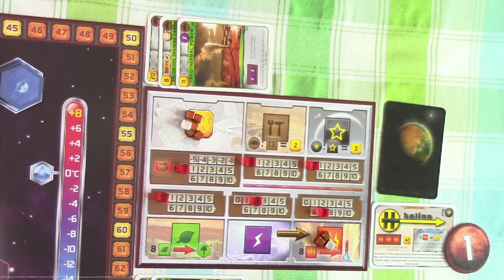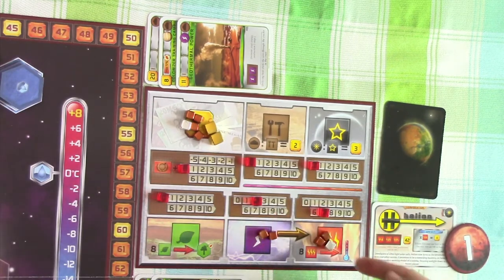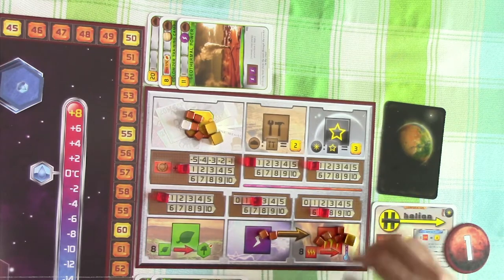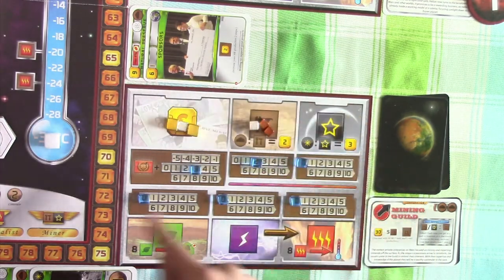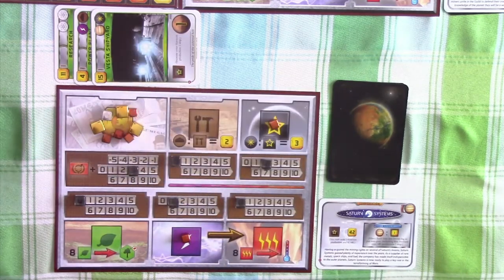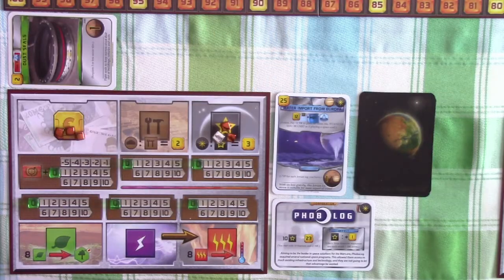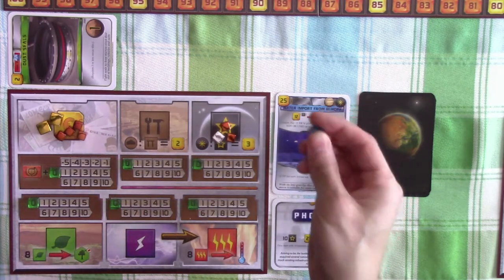We move on to production. Starting with Helium, with a terraforming rating of 20 and no production they just get 20 credits, plus two energy and seven more heat bringing them to 14. For mining guild, with a terraforming rating of 22 plus 3 production, they get 25 credits plus two steels. Saturn Systems with a terraforming rating of 20 plus production of 3 gets 23 credits, plus two titaniums and one new energy. For us Fobolock, we're at terraforming rating 21 with no production, so we get exactly 21 credits and no other productions.